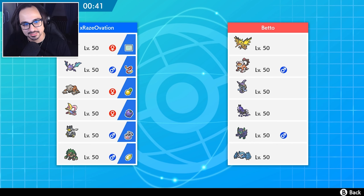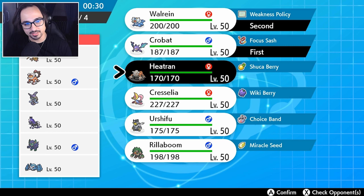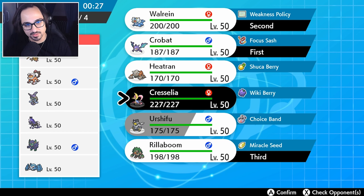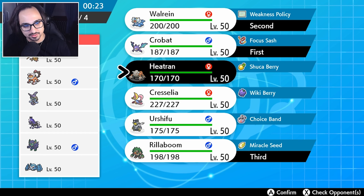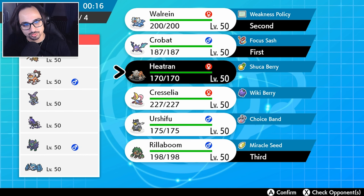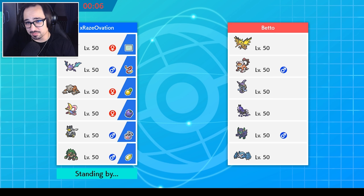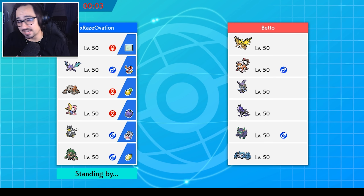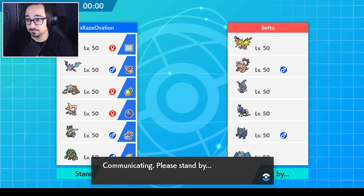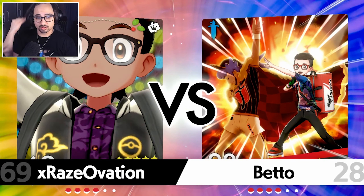What do we do against Zapdos? Walrein is necessary to the victory of this game — it's crucial against Landorus. We could go Crobat and Walrein, bring Rillaboom in the back to take an Electric move, and Heatran to deal with Metagross. We could also bring Urshifu or maybe just Trick Room this game because their team is very fast. I'm not convinced — we'll just hope the opponent doesn't realize Zapdos can destroy my whole team.